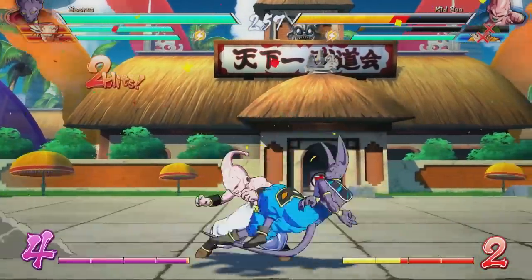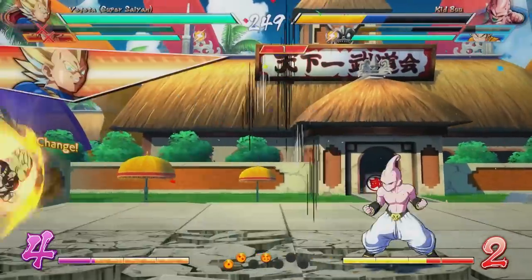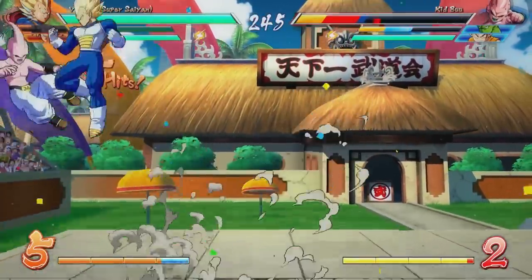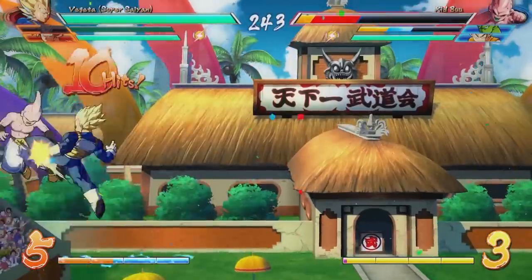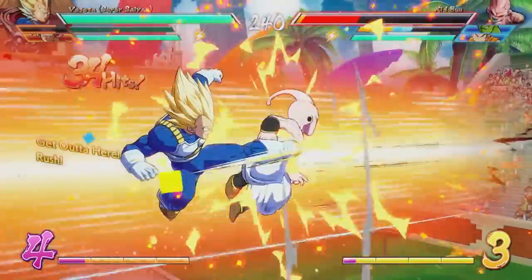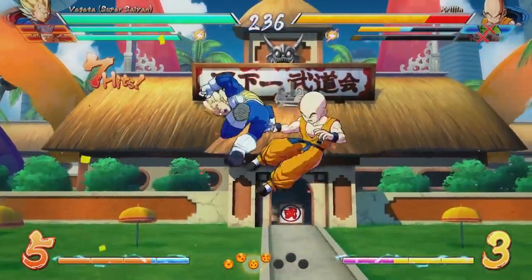Here's Beerus' auto combo and how much damage it does to compare. But like I said, this combo is also pretty universal. So now I'm going to show you doing it as Vegeta — same principles, doing exactly what I did as Beerus, but this time adding a vanish and a snapback so you can use it to get in a character that they might have swapped out with. Here is me adding on a super to the combo.